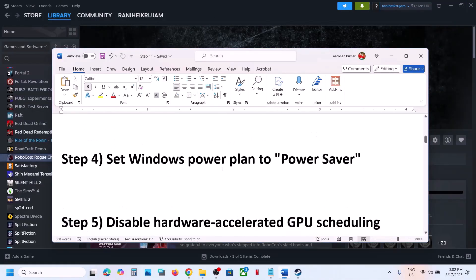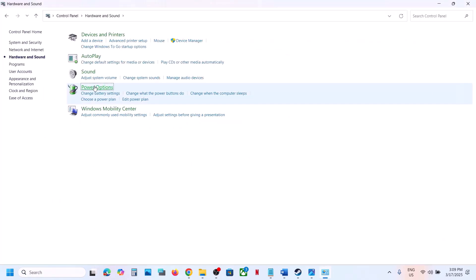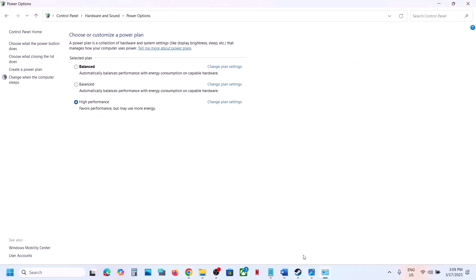Still not working? The next step is to set the Windows power plan. Type Control Panel in the Windows search box, go to Control Panel, then Hardware and Sound, then Power Options. You will see Balanced or Power Saver — you can select Power Saver or go with Balanced, then check if the game launches.